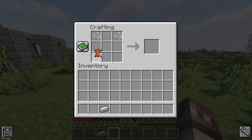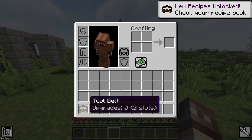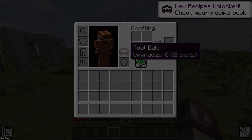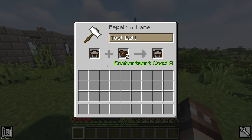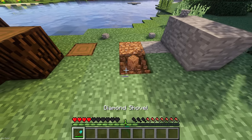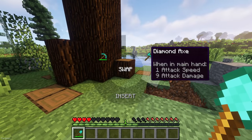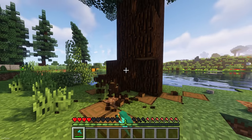The Tool Belt is incredibly useful, and can be crafted using 5 Leather, 2 String and an Iron Ingot. When crafted, it will provide 2 slots, but can be upgraded using Pouches so that it holds up to 9 items instead. The reason this mod is so useful is because it can store all your tools, and you can quickly switch between them at the press of a button, saving you a lot of space on your hotbar and time switching between tools.